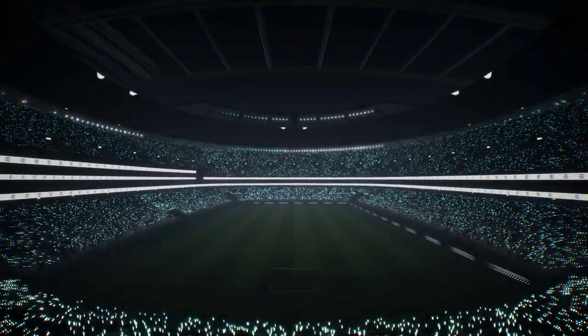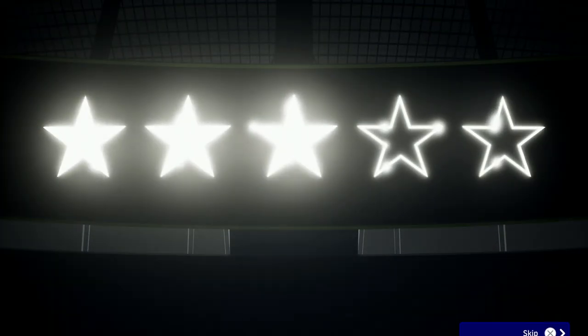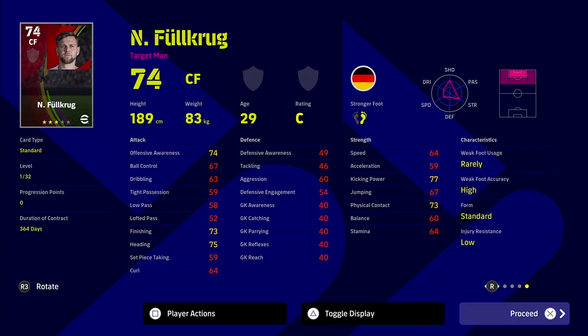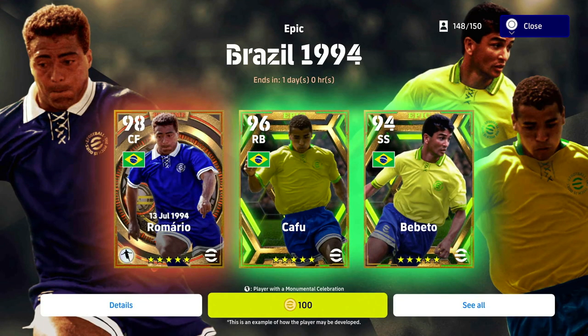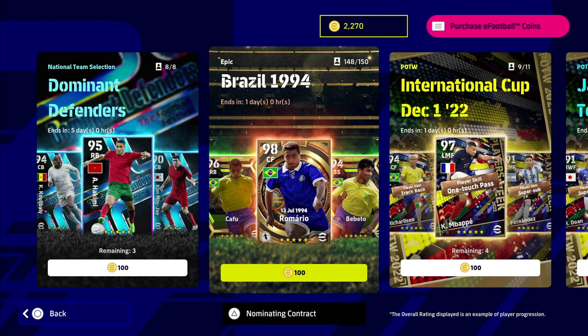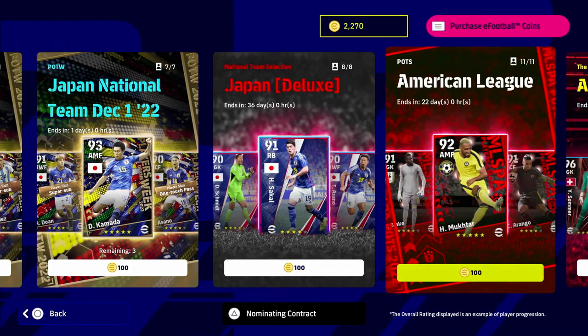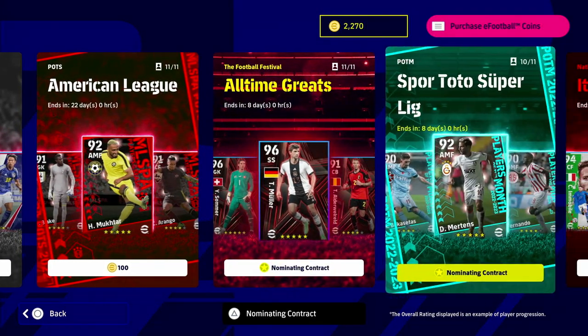I don't know what I need to do to get an insane pull. I know a guy that got Romario on his first pull, and then on his other profile he got it on his third pull using the free coins from this bonus — he had two PS Plus profiles and got Romario on both accounts.